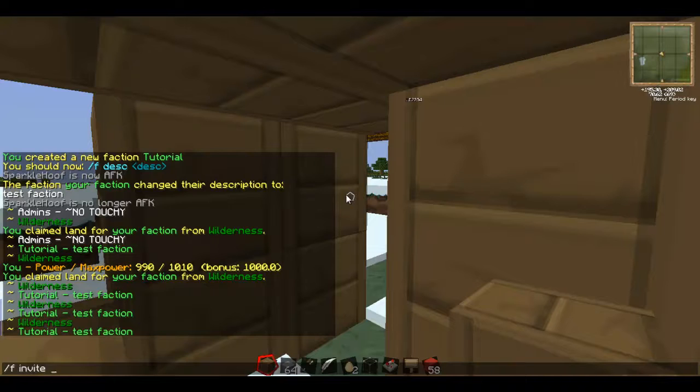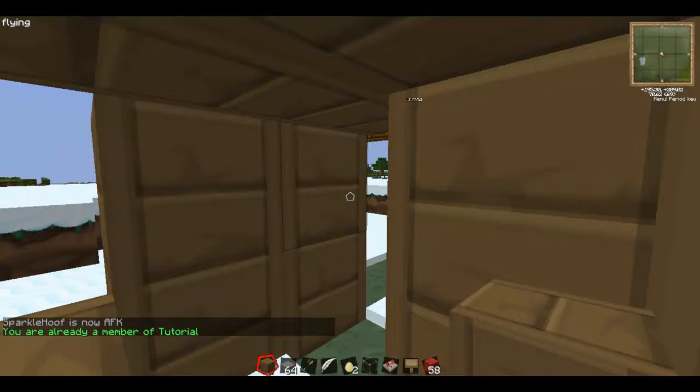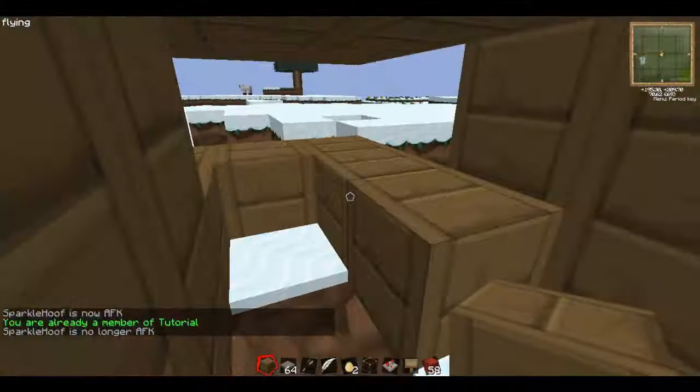We have no test characters, so slash f invite and then the player name. Say my friend's name is Josh — slash f invite Josh. There's no player named Josh, but it will invite him if he's currently online. Then pretending I'm Josh, I'll say slash f join and then the faction name, so I'll say 'tutorial.' You're already a member of tutorial, but if I wasn't, I would be right now. That's basically how you get people, and the more people you have, the more power you have.